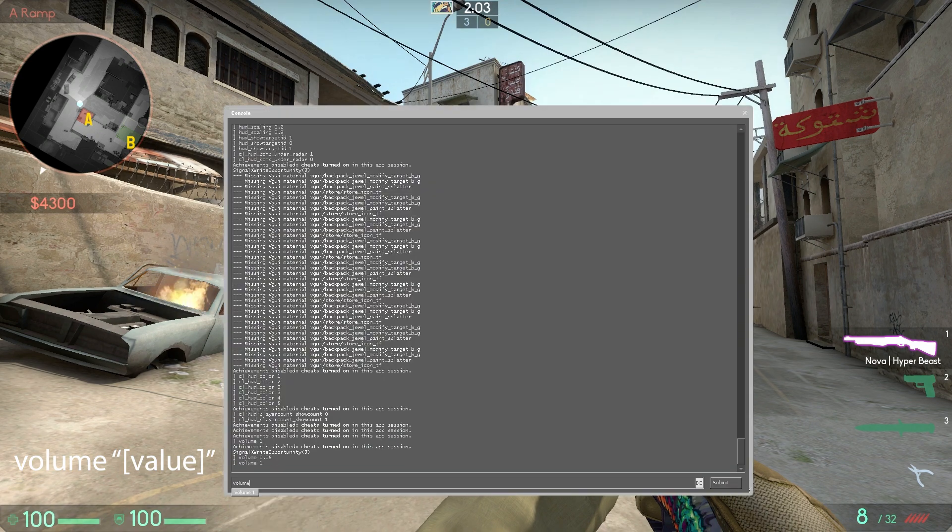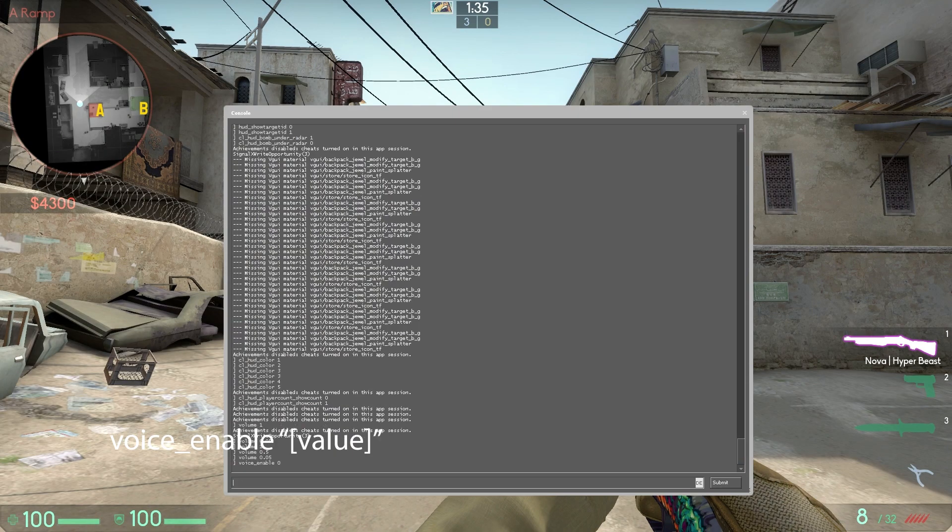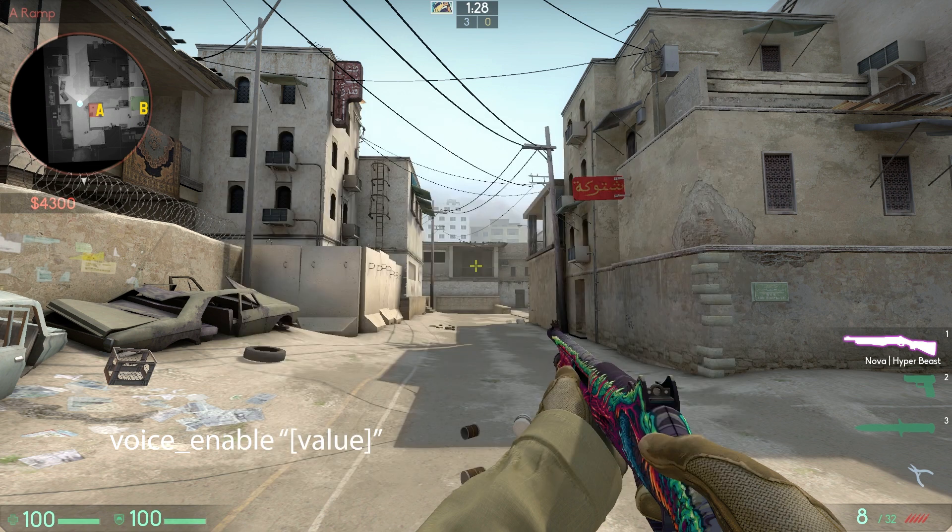Volume Value adjusts the main volume. Voice Chat Enable Value toggles voice chat — 1 is voice chat enabled and 0 is voice chat disabled.